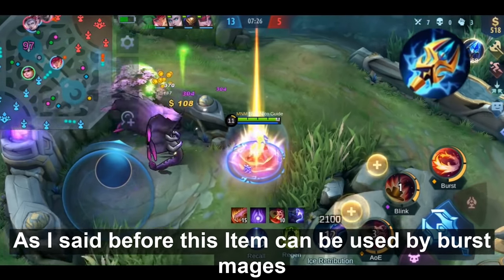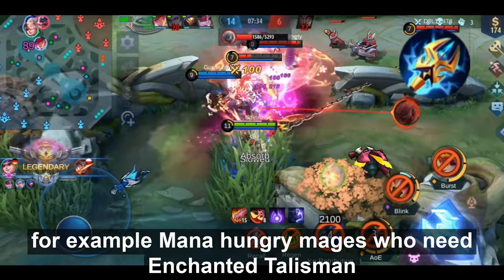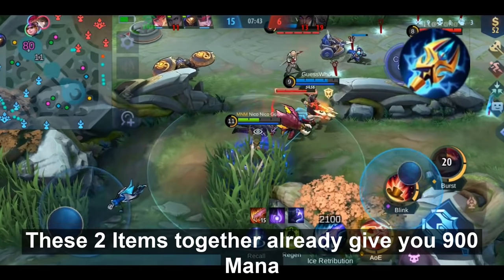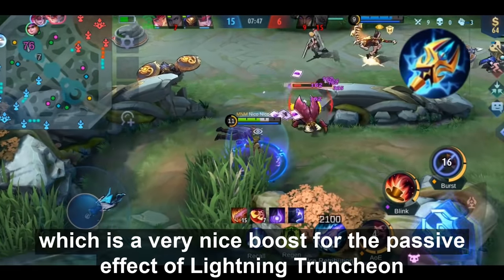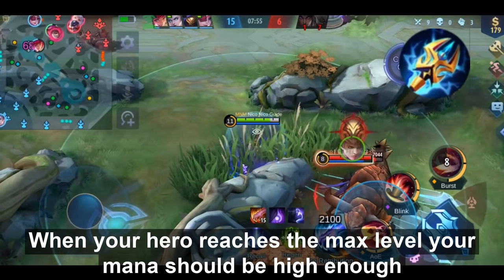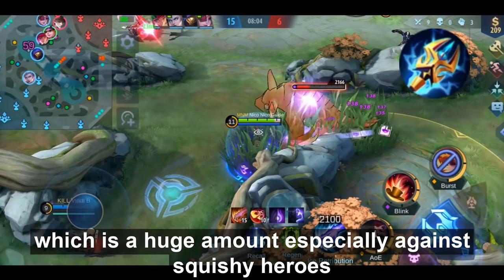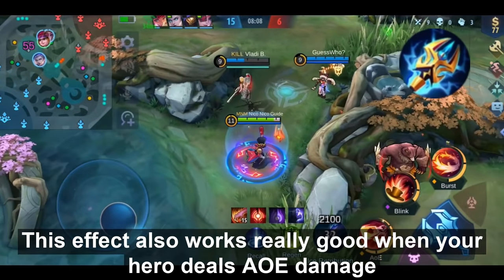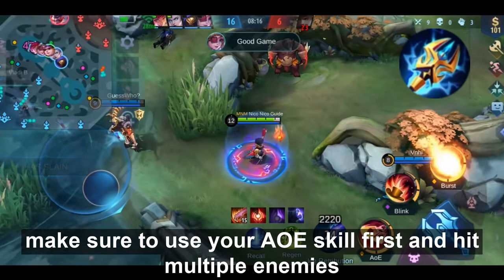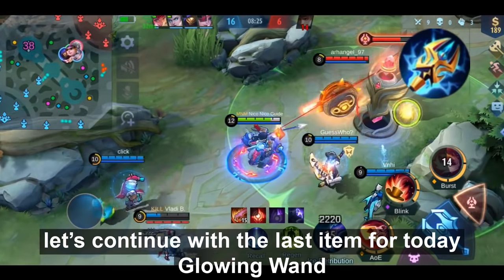Lightning Trunction can be used by burst mages and basically all other mages that don't need different items more urgently in the early game — for example, mana-hungry mages who need Enchanted Talisman, or DPS mages who need Ice Queen Wand first. A great combination is Lightning Trunction together with Clock of Destiny, which together give you 900 mana — a big boost for the Resonate passive. With both items and high hero level your mana should be high enough to deal around 800–900 damage, which is huge against squishy heroes. This effect also works great with AoE skills since it can apply to up to 3 heroes simultaneously — so use your AoE skill first to hit multiple enemies and maximize your damage output.